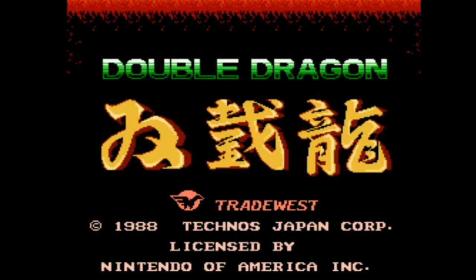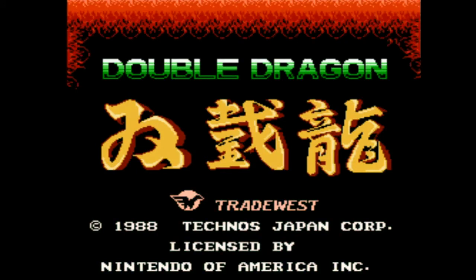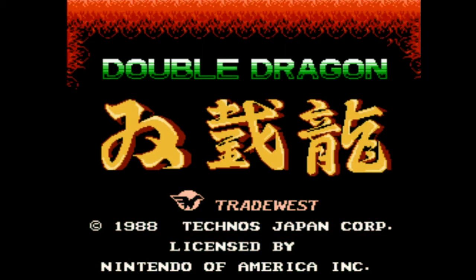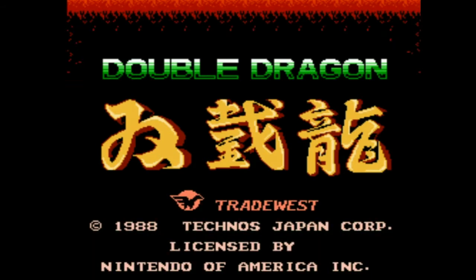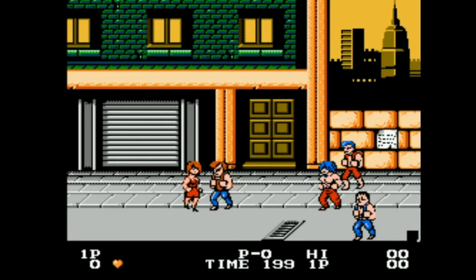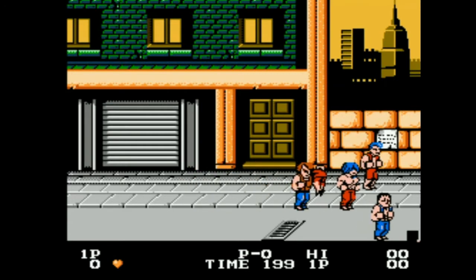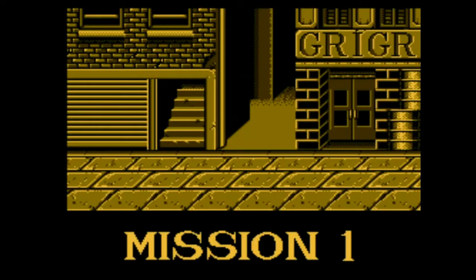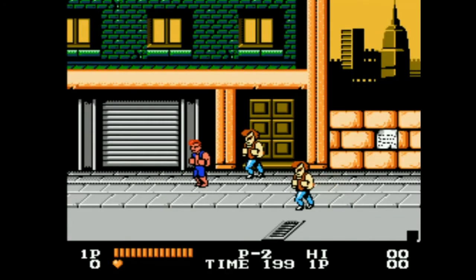Hello guys, welcome once again to One Life One Chance, picking an old school console game again, and we're going to see how long we can last off one life. Today we're playing the NES version of Double Dragon. This is an absolute classic, and I can't wait to play this because it's one of my favourite versions of the game, and I think it's a very underrated one. It's actually proof that even though it's not the best looking game in the world, it should still be recognised by its players. It's one of the most fun versions of Double Dragon to play, and hopefully you'll see enough of it with One Life. It is pretty challenging, but we should get through a level at least.